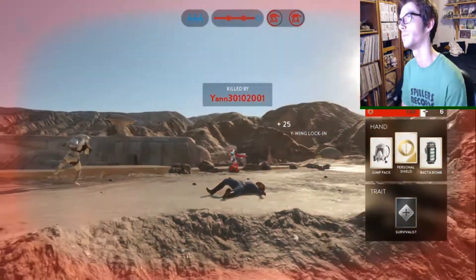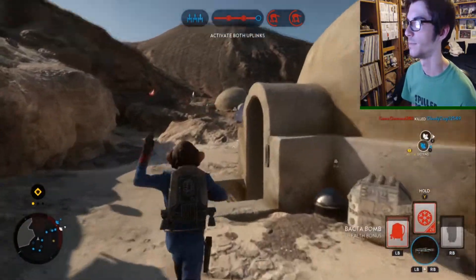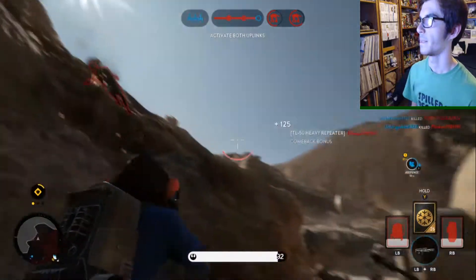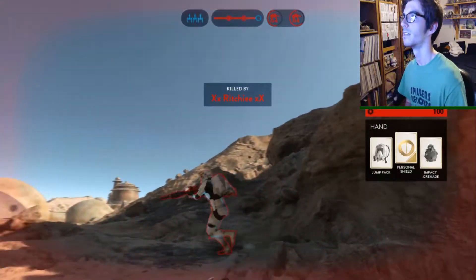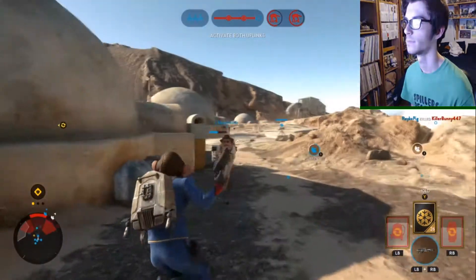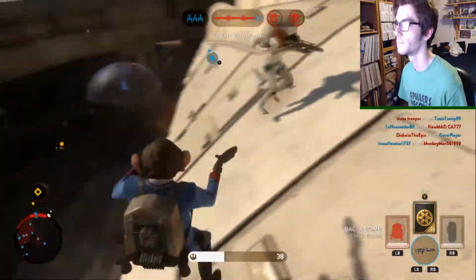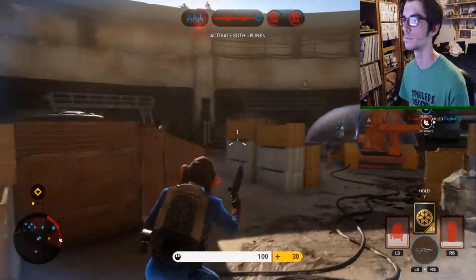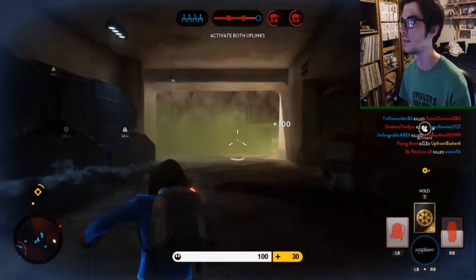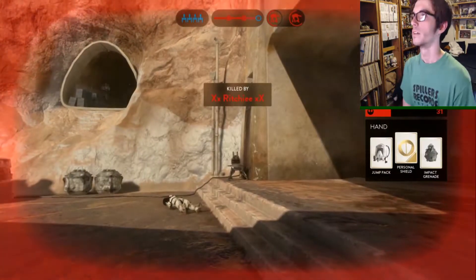Oh my gosh - yay, we got one extra Y-wing. My partner is dying a lot as well, so I don't even know where it's going in the battle. Yes! I still want to get a kill with the TL-50. What's next? Oh, Briar Pistol - I hate this gun as well. Okay, yes - we got another Y-wing. Good job team.